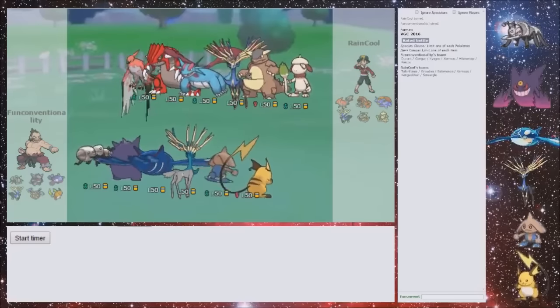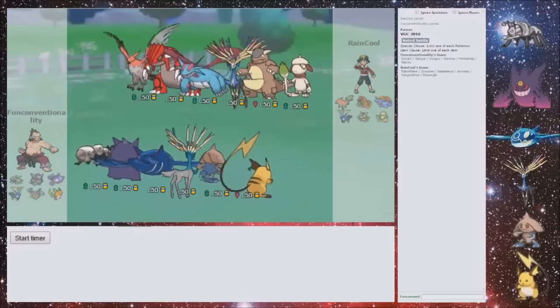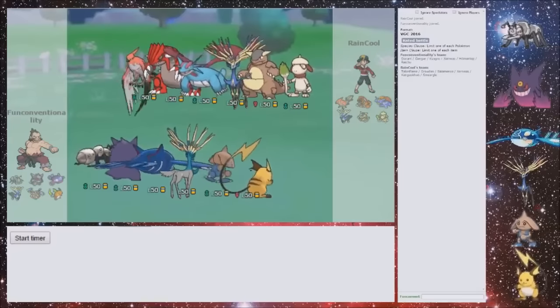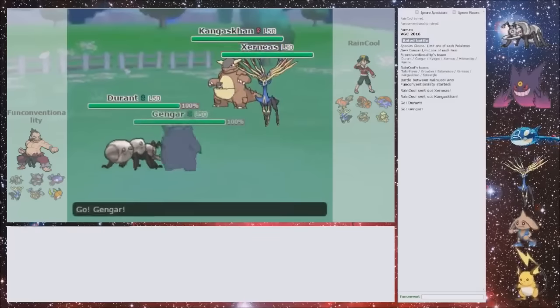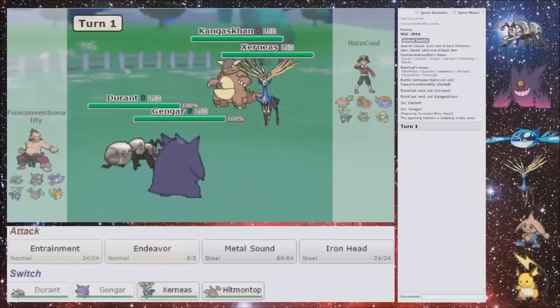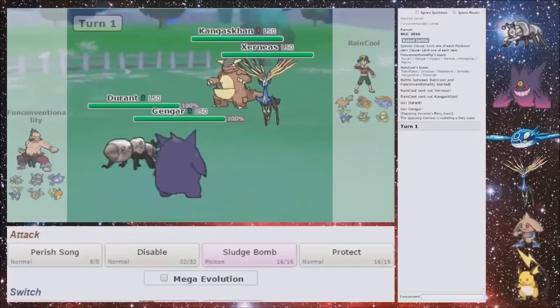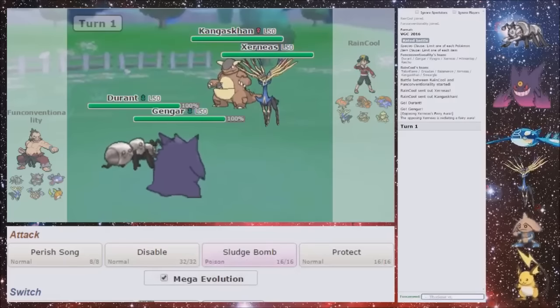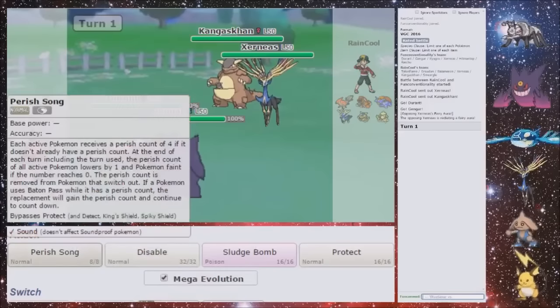He could lead with the Xerneas. I wonder how much Iron Head does without the Hustle — it wouldn't be a knockout. Sludge Bomb and Iron Head would, though. Metal Sound and Sludge Bomb would be. Hopefully he leads with something that can be Perished. So he either Fakes Out my Gengar in normal form or he Fakes Out my Durant. So I am going to Entrainment Xerneas — I want to Mega Evolve. Now, do I want to go straight for Perish? I think so, because then he can't touch my Gengar — I'll be able to disable the Sucker Punch. So I'm going to go straight for Perish.